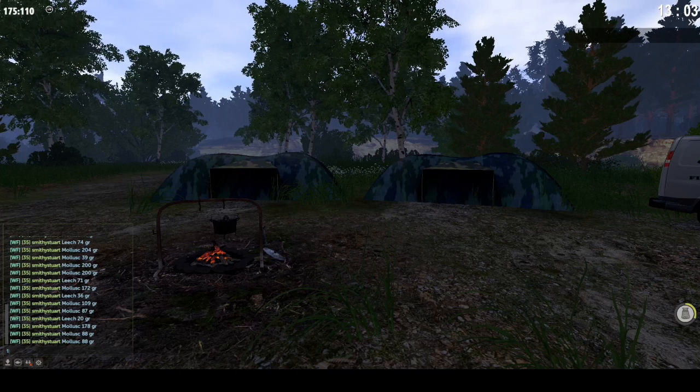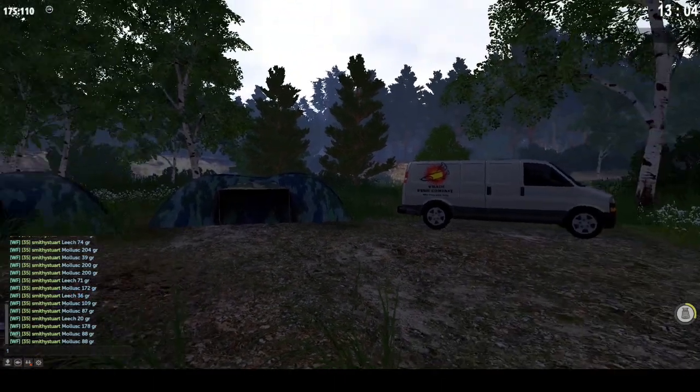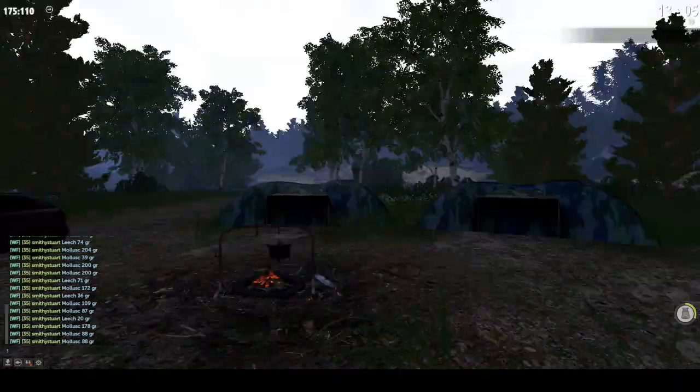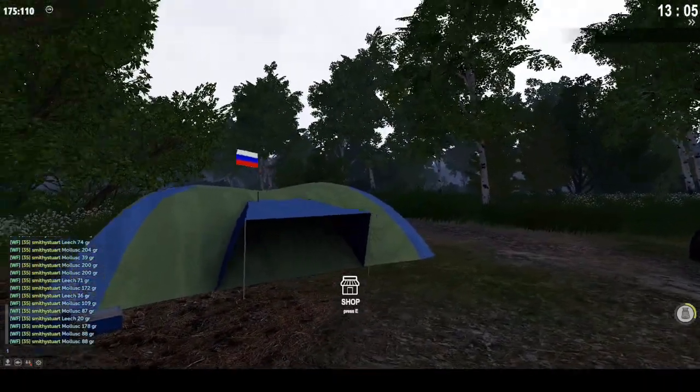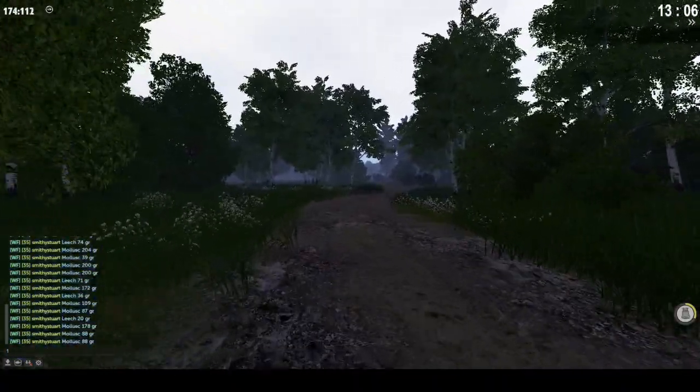This is going to be a quick video on where you can find the mollusk on the Russian map. When you spawn into the camp, turn around and follow the path up here by the shop, and just follow it all the way up here.